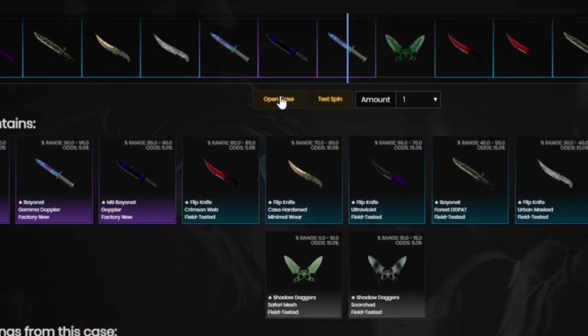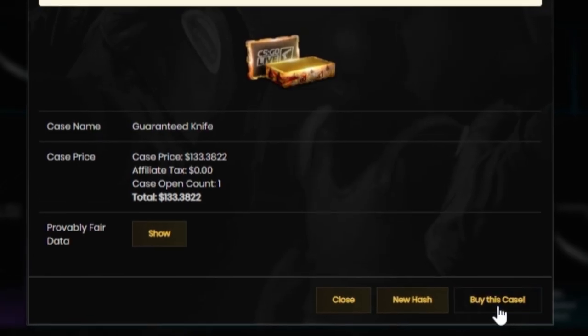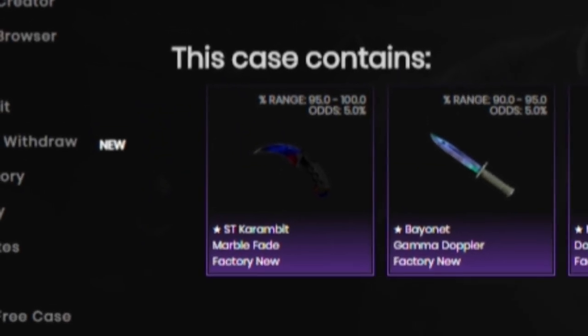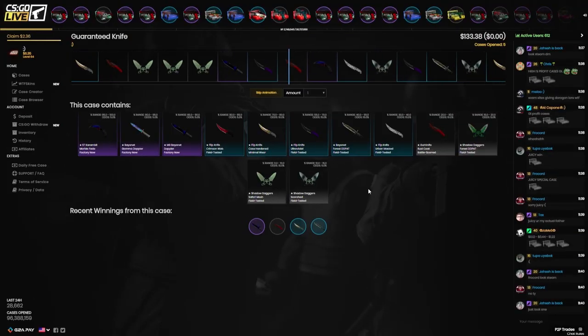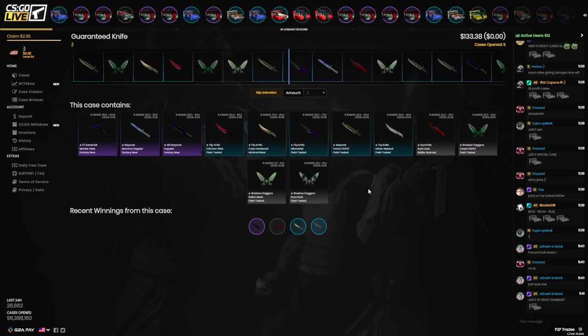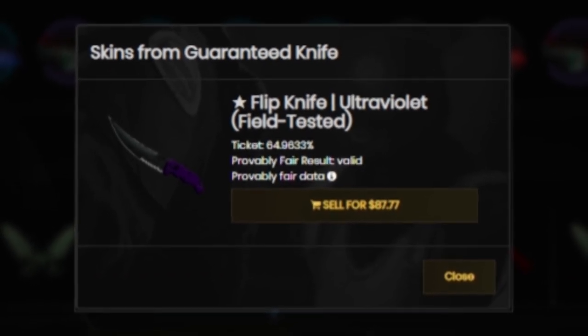Oh my god — it's actually comical. Last case of the video — at least with this case I'm guaranteed to get a knife and not a P250 worth 14 cents. $133 knife case. That stat track Marble Fade is looking really good right now — I wouldn't mind it. Oh, so close! $87 Flip Knife Ultraviolet — not that great, lost about $50, but you know what.